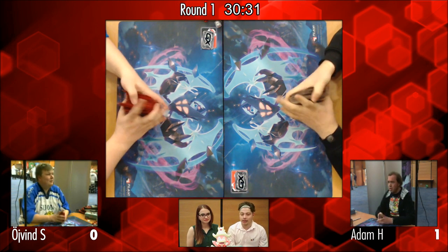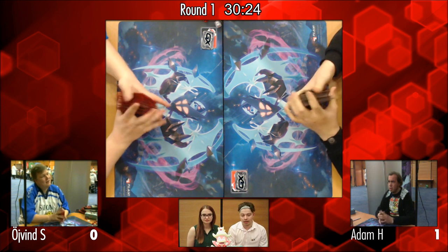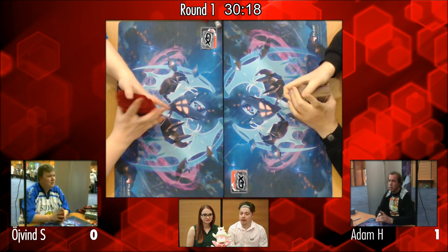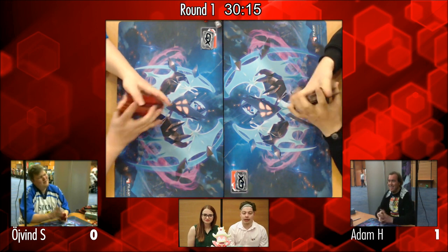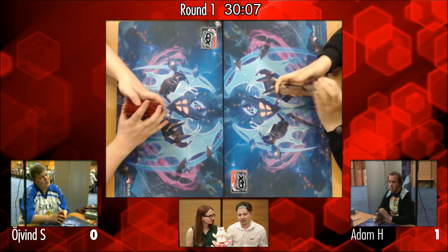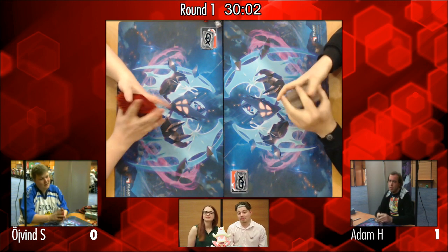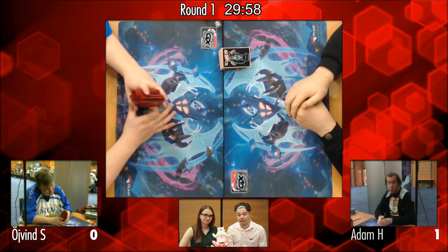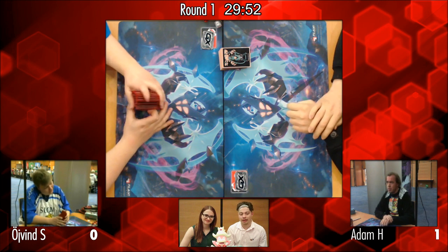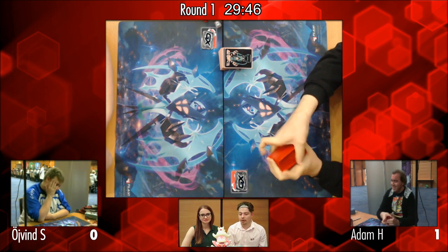That Kukui and Devoured Field taking two prizes, plus the Mindjack Zoroark — lots of tricks up Adam's sleeve. Weavile puts on a lot of pressure: Øyvind is forced to either play around it or take a lot of damage, with no in between. Now knowing about Devoured Field and Kukui, Øyvind might be more inclined not to fill up his board in Game 2.